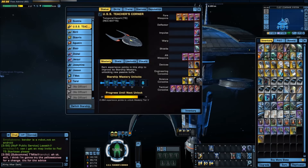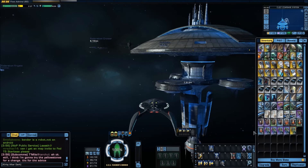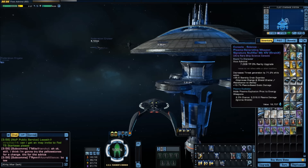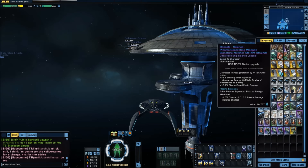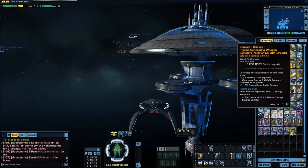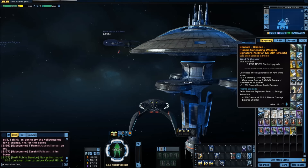You want a ship with at least three science consoles to get reasonable benefit from these, but five will give you the most benefit — people see crazy numbers from these. Haste is important because the more it fires, the more these explosions will proc. The more consoles you can fit, the better. You can get these at the embassy — buy at mark 10, upgrade to mark 14 epic as soon as possible. If there's something you have to take to epic first, this would be it.